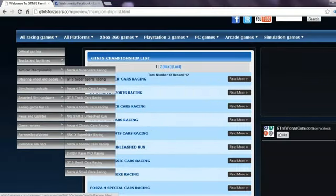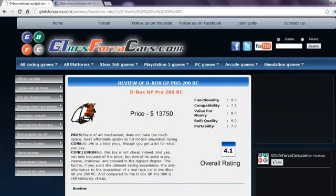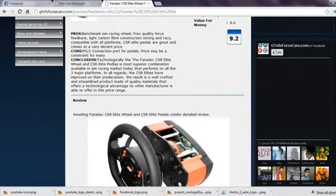You can also find sim car championships divided into different sim car classes, in which we rank the cars based upon their performance on 4, 5 or 6 different racing circuits. For every circuit, a car gets some points and the sum of the total points from all tracks decides its rank and championship points. Apart from this, you can also find details of sim rigs and motion cockpits along with price reviews, ratings and photos.